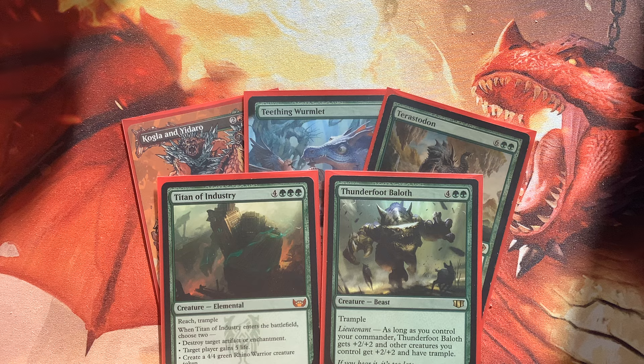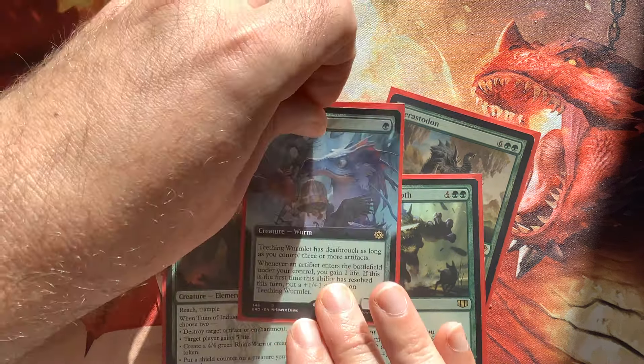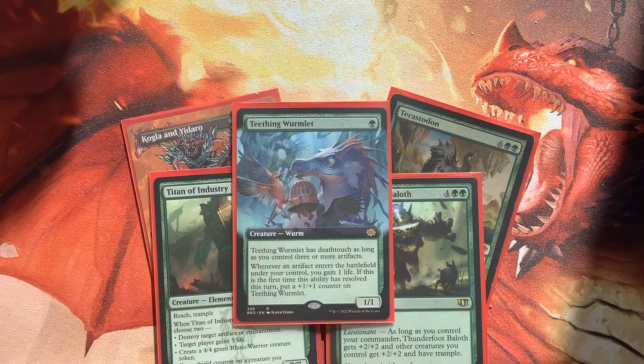I feel bad for the Wormlet. It's been waiting for its turn. It's been waiting in standard. And it says, Blake, I want to go into Commander with you. Why haven't you done this? Why haven't you given me a chance? I just don't know.